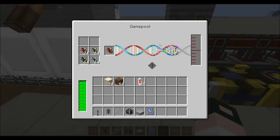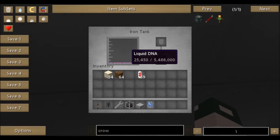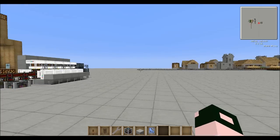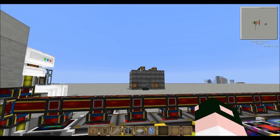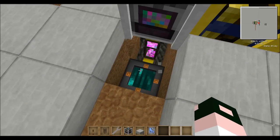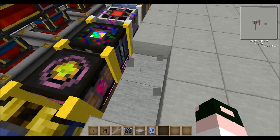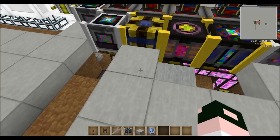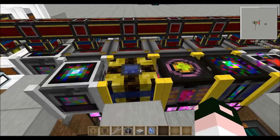I think the first thing you'll need is a gene pool. What this does is you can put your extra bees in here and it converts them into liquid DNA, which I have stored over here in liquid test racks. I'm not going to go into those — that's not what this tutorial is about. But I have these being pumped into the liquid test racks, going over there, filling up the tank. Liquid DNA is very important for pretty much everything else.